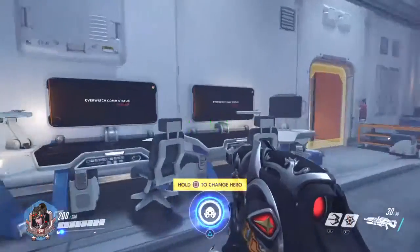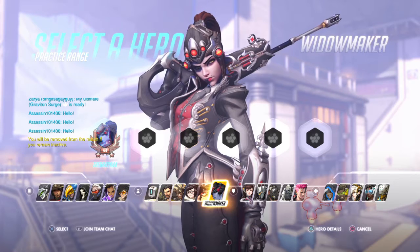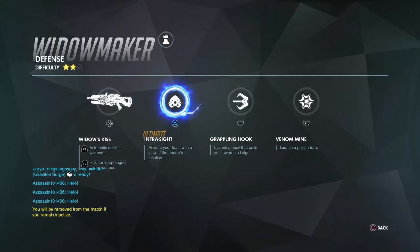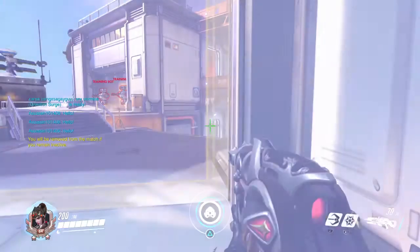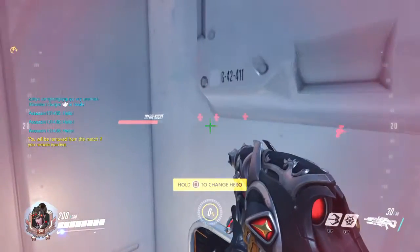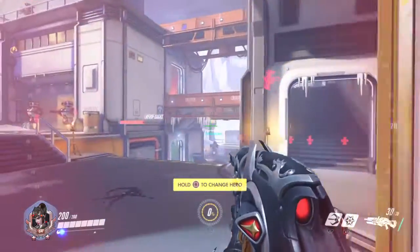Let's talk about her ultimate. Her ultimate is the only one you should always spam whenever you get it — you press the button right when you get it, or a few seconds after. This is the Infrasight, and it's a really, really good ability — probably one of my favorite ultimates in the game. It gives your team a great advantage on both defense and offense by providing a view of the enemy's location. It's basically Hanzo's sonic arrow, but on steroids — it lets you look through walls. Wall hacks.